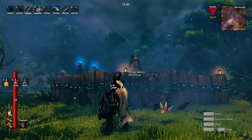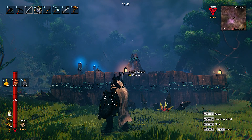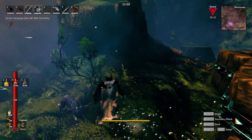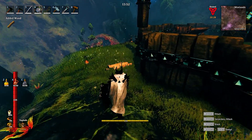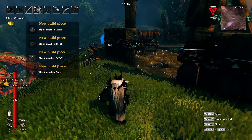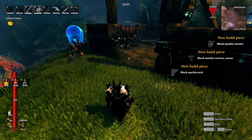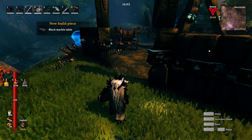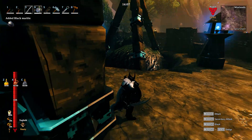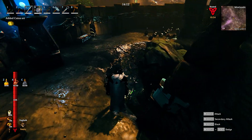Soft tissue, black marble, black marble pile, mortar and pestle. Look at that — you can make things out of black marble now. Remember what I was saying about my long house? Look at all the new building pieces — black marble throne, black marble table. That's cool. For it to really be cool, you would need a lot of light inside your thing to show that you're actually using black marble.